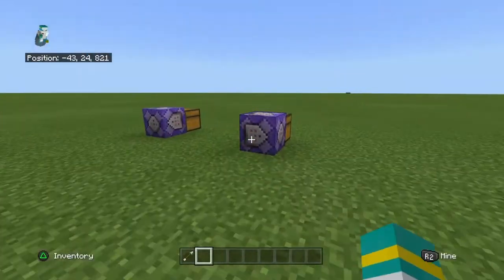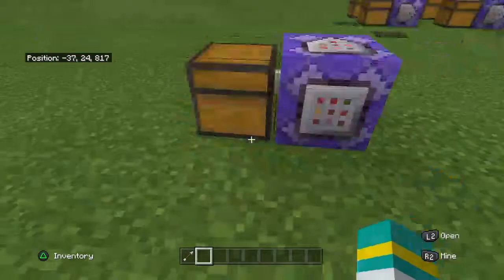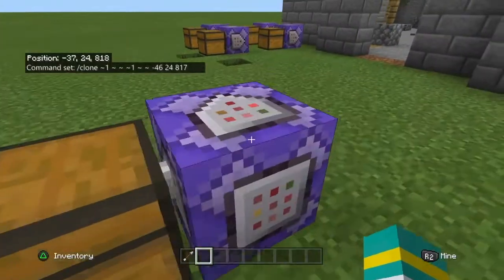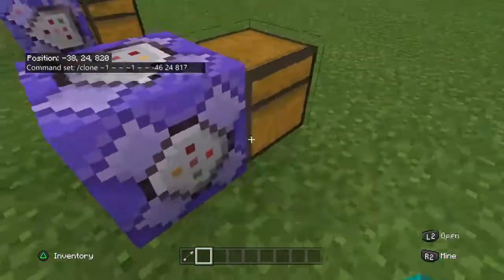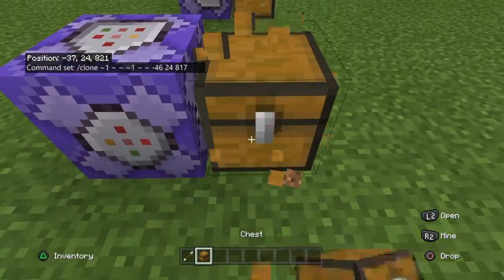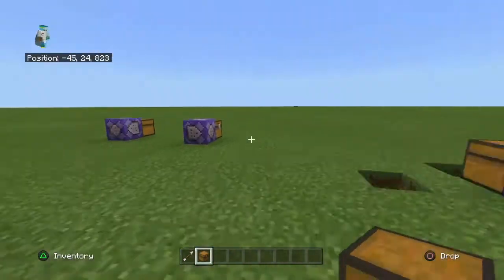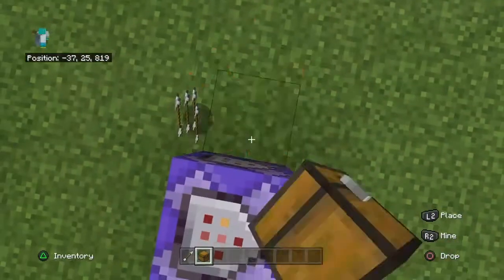As you can see, the chest respawned. That's because this command is basically cloning one block in front of it, so it's just cloning this chest. This chest can face whatever way — as you saw there, it faced that way and now it's facing that way. You can make it face whatever way you want.